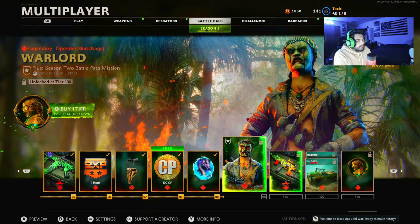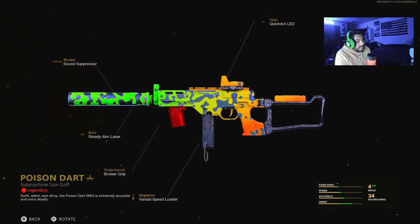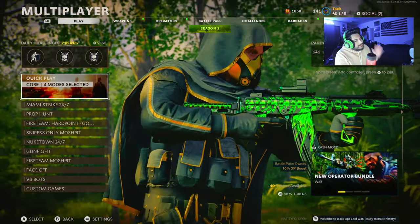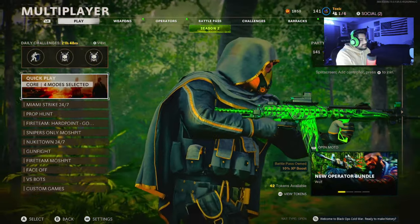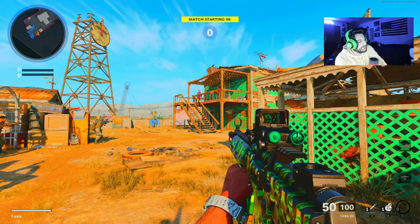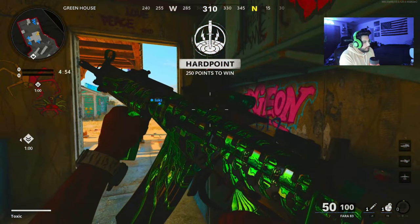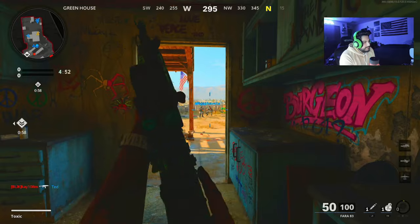We actually have one more tier and then we get to level 100 for the LC-10s blueprint. If it were reactive camo it might be on par with the FAR 83. Anyway, let's jump into a game to see how this plays, and then we'll head into Warzone after. In the dark indoors the gun has a mad metallic look to it.